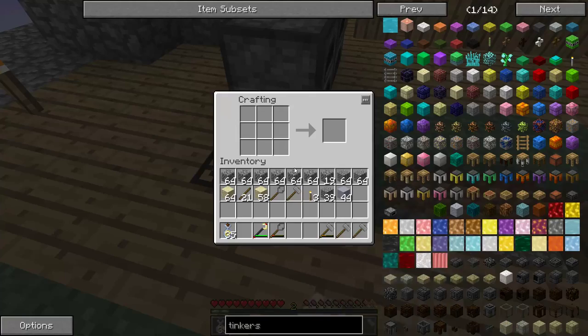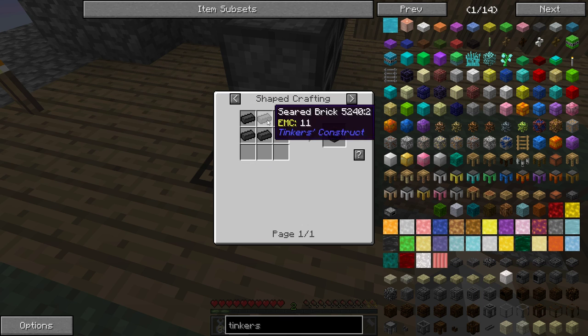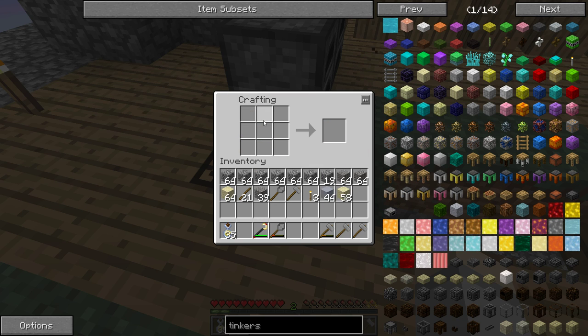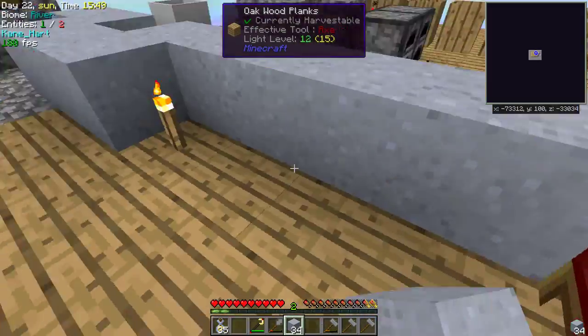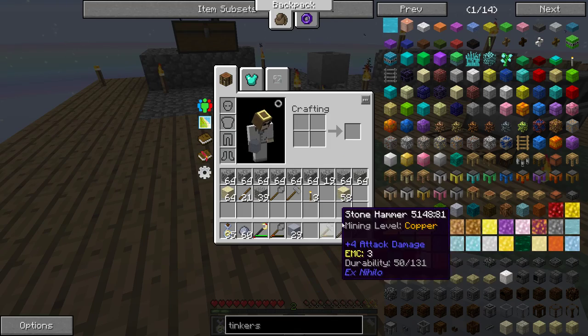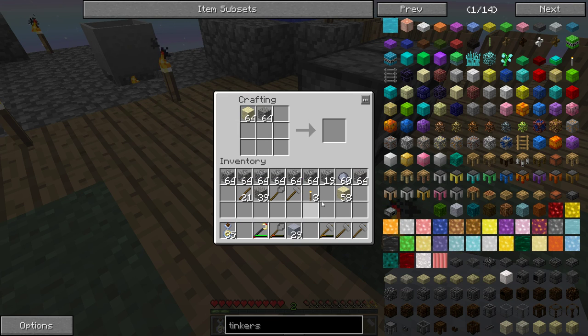I believe if you combine these two somehow — it's been so long since I've done this, I could be completely wrong — we can make seared brick. That's kind of the aim for this. Oh, it's balls! It's even easier. So we could go like this I guess, makes it really easy — because we could just go like this. Boom, that's so cool. So: sand, gravel, and then the balls. Boom.